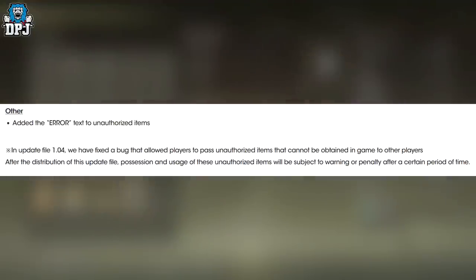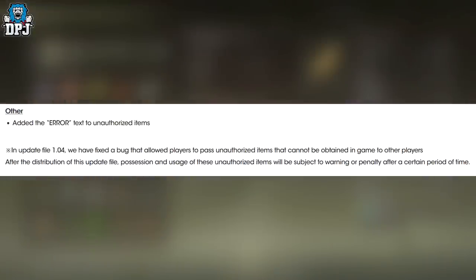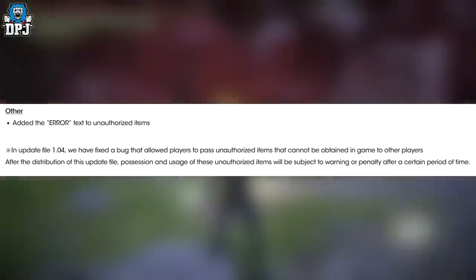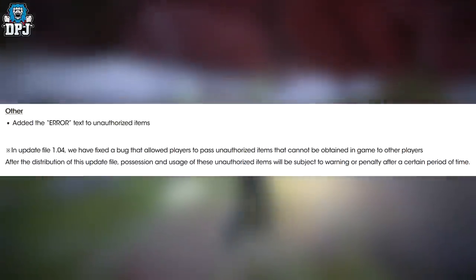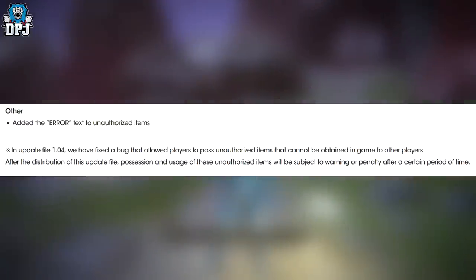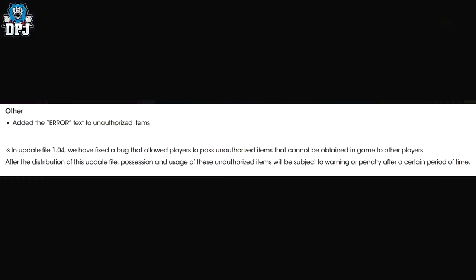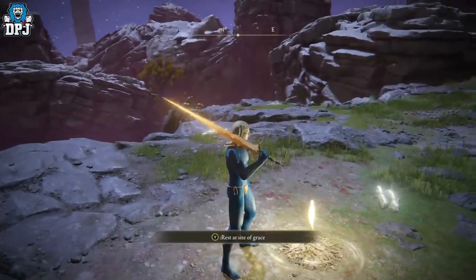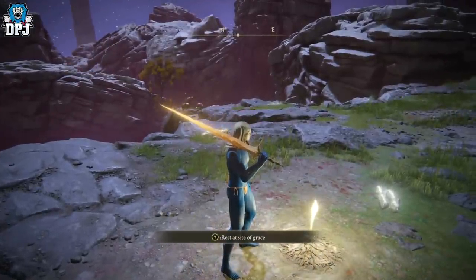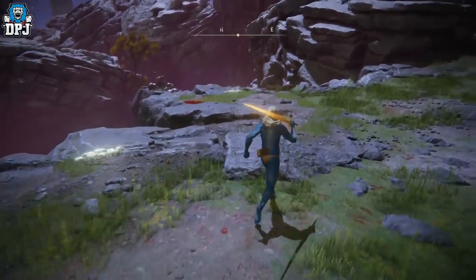Fixed a bug in some maps that allowed users to reach unexpected locations using certain procedures. Fixed a bug with the PC version which caused click input to occur when equipping staves and sacred seals and switching windows. Additional performance improvements and bug fixes. Added error text to unauthorized items. Lastly, they note that in update 1.04 they fixed a bug allowing players to pass unauthorized items to other players — after distribution of this update, possession and usage of unauthorized items will be subject to warning or penalty.